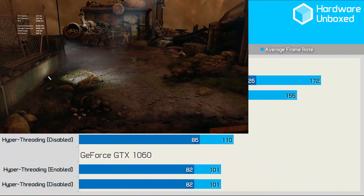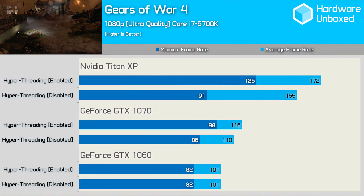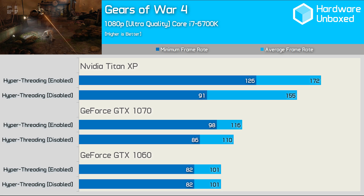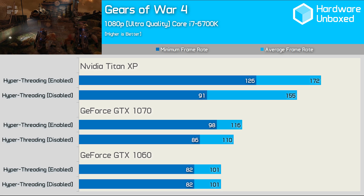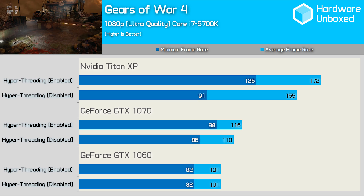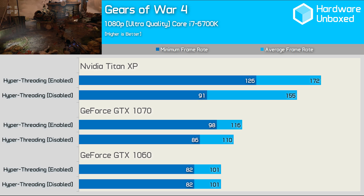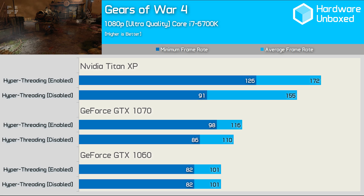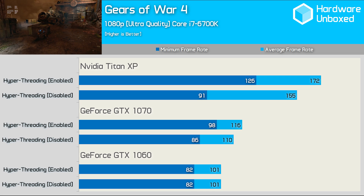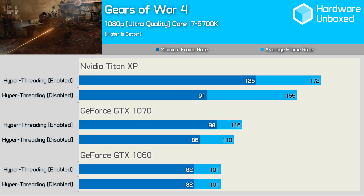Gears of War 4 is a serious CPU hog and one of the games that sparked the creation of this video. The 6700K with hyperthreading enabled was utilised by as much as 95%, sitting at around 70% for most of the test. As a result, the minimum frame rate was 38% higher with hyperthreading enabled when using the Titan XP. The minimum frame rate was also 14% greater with hyperthreading enabled when using the GTX 1070. By the time we filtered down to the GTX 1060, hyperthreading had little to offer.